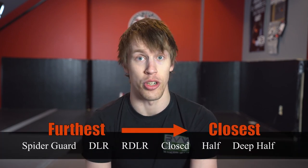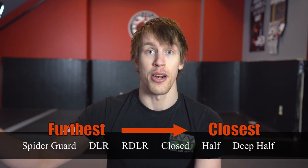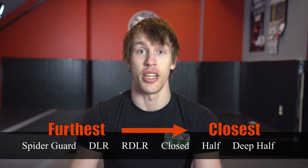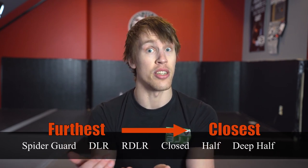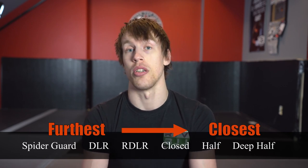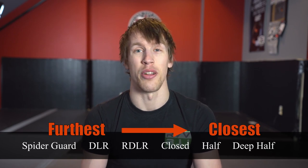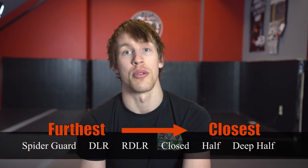A further range guard could be seated, since seated is going to be extremely far away — this is where leg lockers butt scoot in competition. Typically for longer range supine guards, we're looking at something like spider guard. From spider guard, moving a bit closer, we get a De La Riva hook. Once the opponent gets rid of that, we adjust hip angle and establish reverse De La Riva. Then as they get into a kneeling position we move toward half guard, and the closest range guard would be deep half.